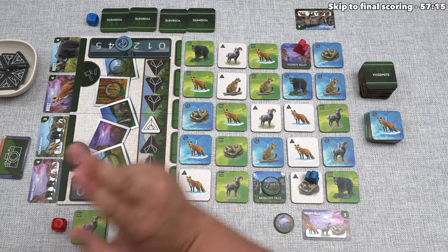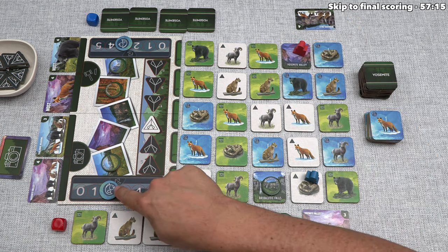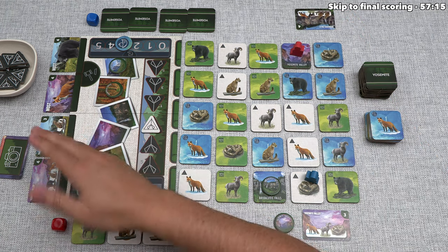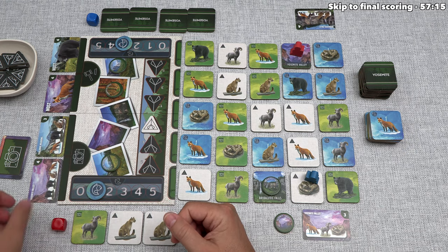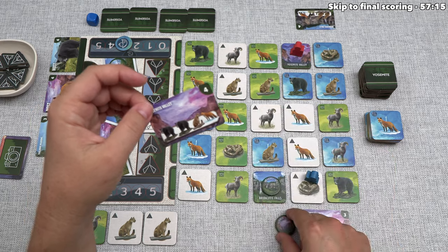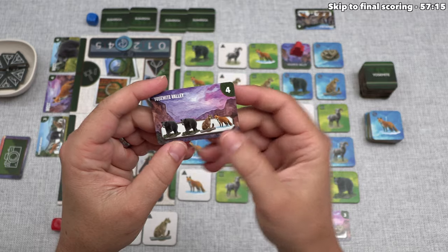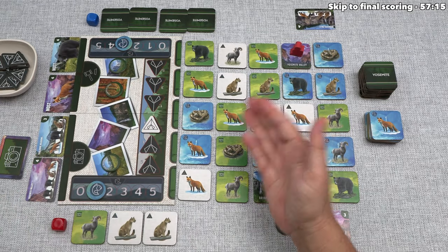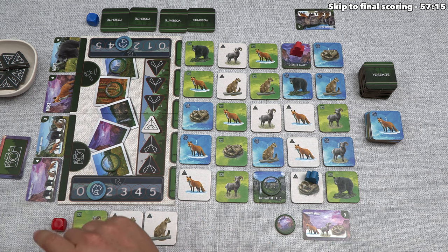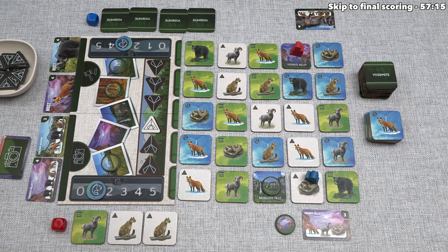It's currently our turn and we're once again at Yosemite Valley. Let's eat a fish to move off this spot. We should pay attention to the currently available photos — one of them is for Yosemite Valley, and we have the Yosemite Valley token, so it would be very good to take this photo before our opponent. It needs two black bears, one cougar, and a red fox. We currently just have one cougar, so we're not that close, but let's head to this bear to start working towards it.